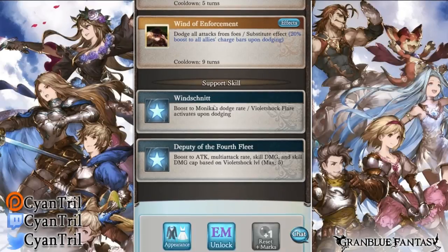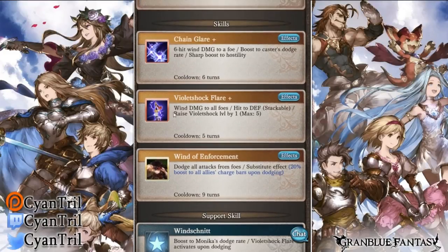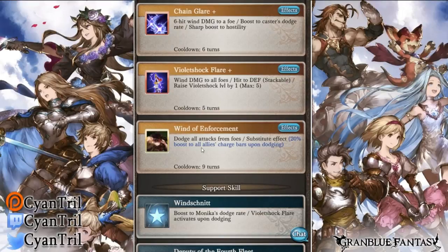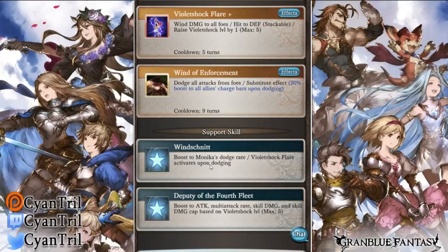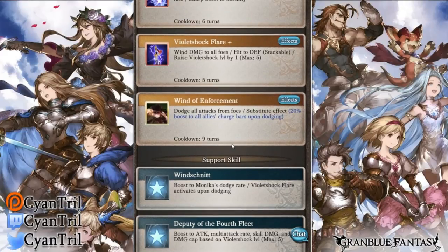Her first support skill gives a boost to Monica's dodge rate and Violet Sock Flare activates upon dodging. This is why dodging is so crucial on this character - every time Monica dodges, she gets a free nuke. It does not cost her cooldown, so it's a free nuke for every dodge. Combined with Wind of Enforcement, that gives her a nuke for free always. It has a hefty cooldown at nine turns, but it is a free nuke that helps her build Violet Sock level faster.